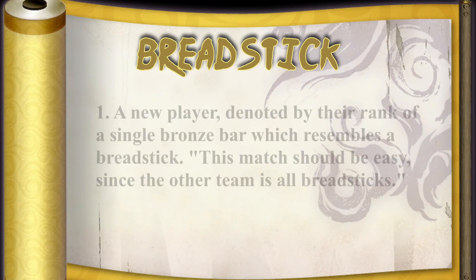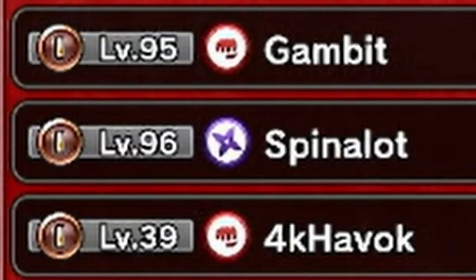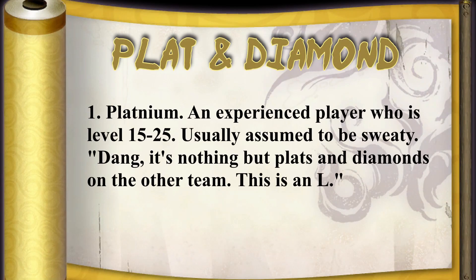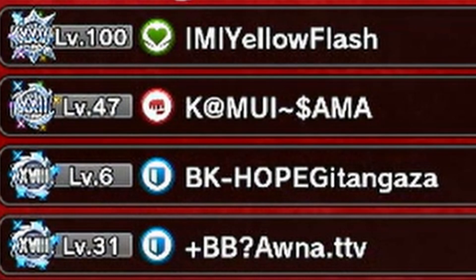A breadstick is a new player in the game, especially a tier one bronze player, because their rank looks like just a single breadstick. People sometimes use the term breadstick to refer to all bronze players or just new players in general. A plat is short for platinum — it's people who are above level 15. And now there's diamond, which is people above level 20. Usually plats and diamonds are also sweats, but not all the time.